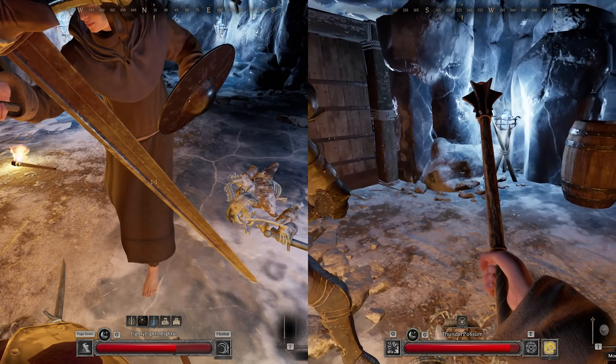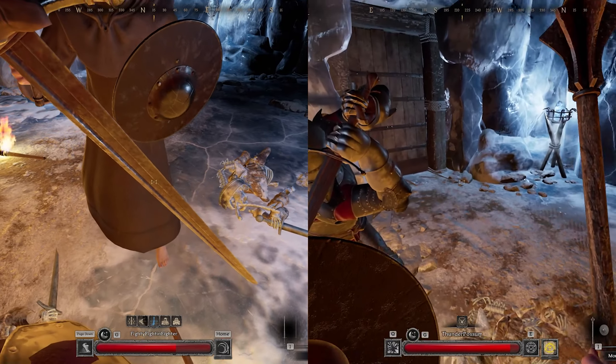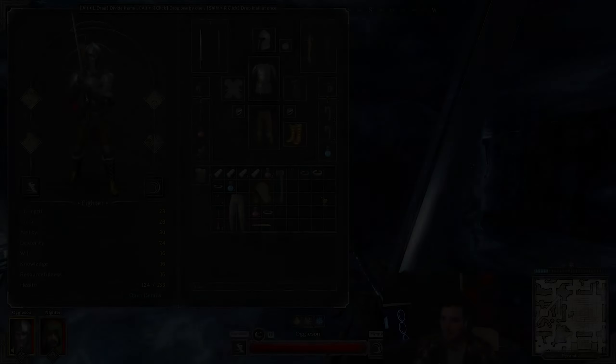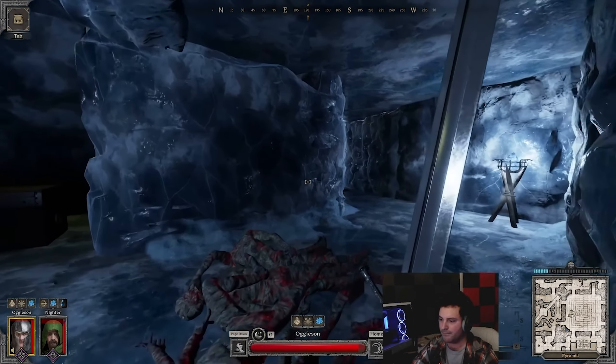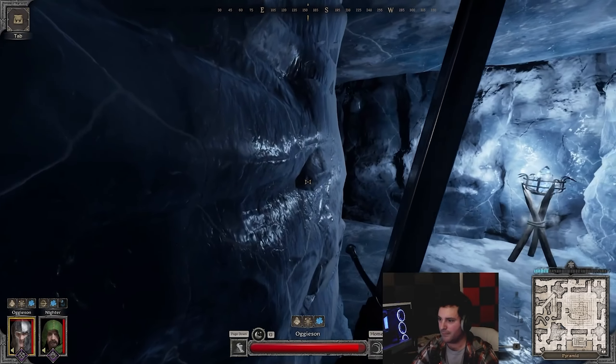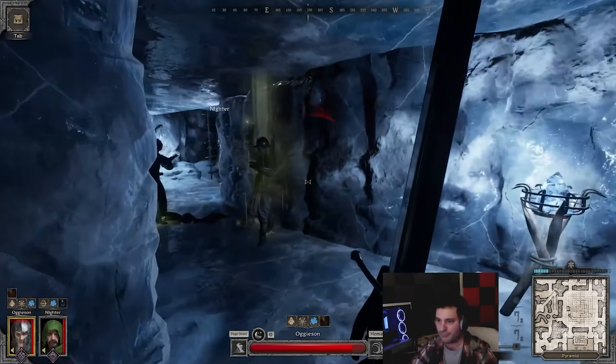It's very much in the longsword's favor, not gonna lie. Mace players, you need to be dragging — drag right to left, not left to right. Drag right to left and you'll find a lot more success fighting longsword players by doing that.